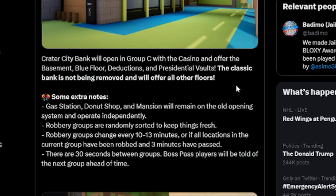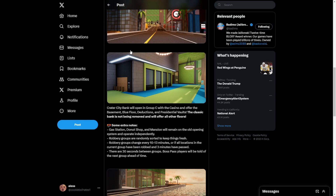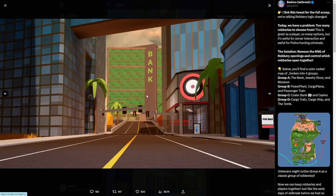Gas station, donut, and mansion don't change. Robbery groups are also randomly sorted to keep things fresh, and they rotate every 10 to 13 minutes with 30 seconds between groups. Boss Pass players will be told the next group ahead of time. This update is way more than you'd expect — it's not just a new season, it's a whole new robbery system. Like and subscribe, have a great day, bye!